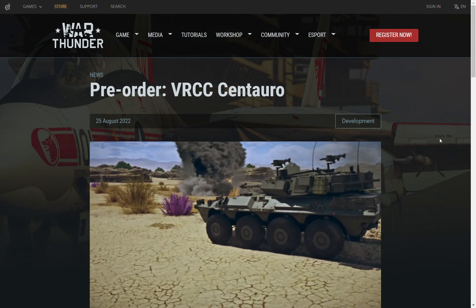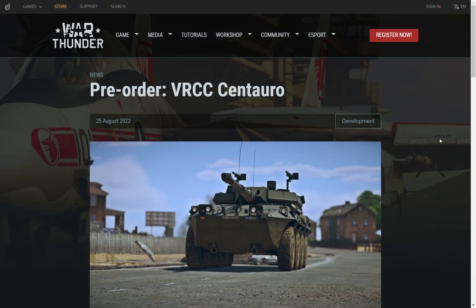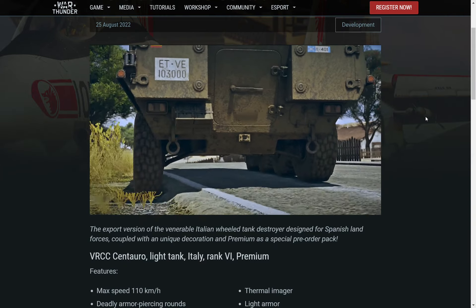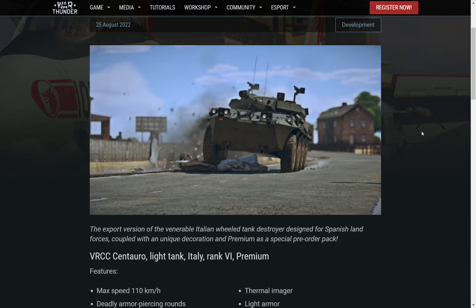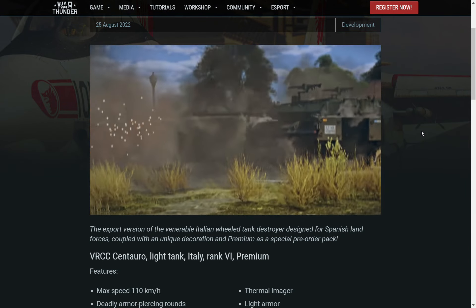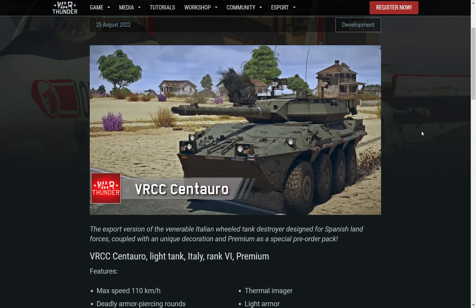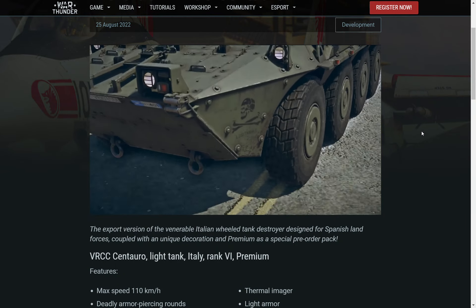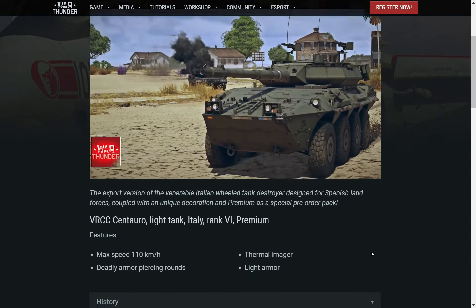We have another top-tier pre-order vehicle — the VRCC Centauro. I was watching the About Thunder video yesterday, and Olivia in the DMs was saying that since the UL40 MTCA got transferred to a GE premium, there's likely going to be a Centauro, since there's a Spanish decal. And here it is — not a day after the video is made, they release the dev blog.